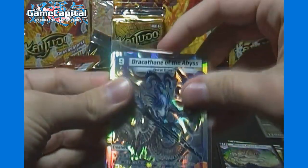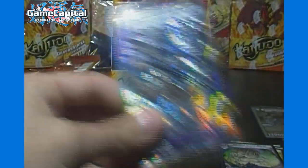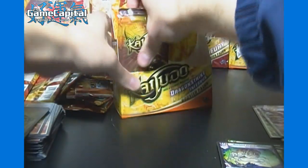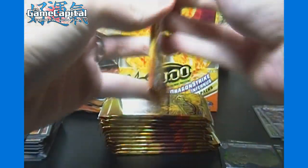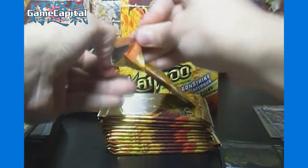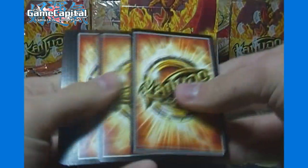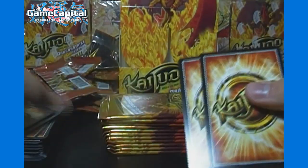So far for the super rares, we've gotten all duplicates. There are two we haven't gotten any of, including Andromeda — even though we got one of that in just the three blister packs we opened previously. So hopefully we find Andromeda or — I forget the name — the Fire Type super rare, as we don't have any of that one yet either.